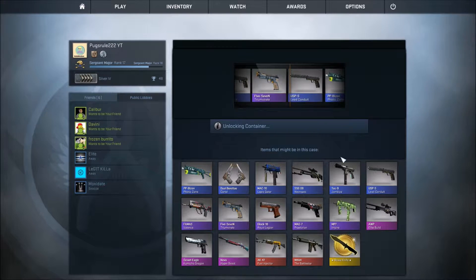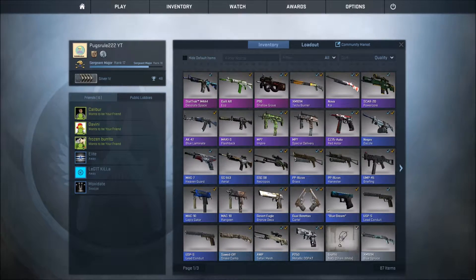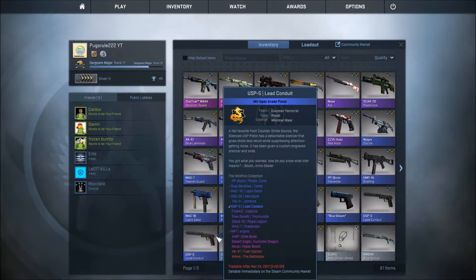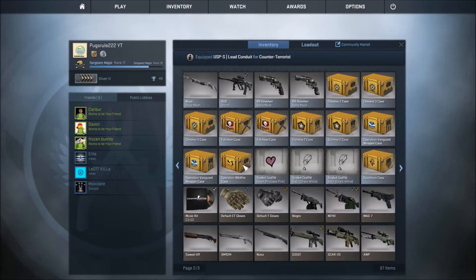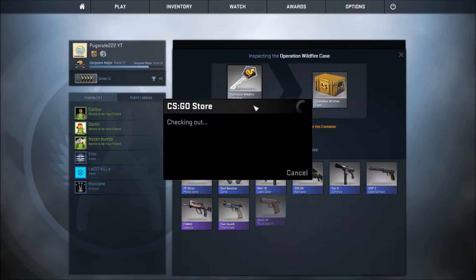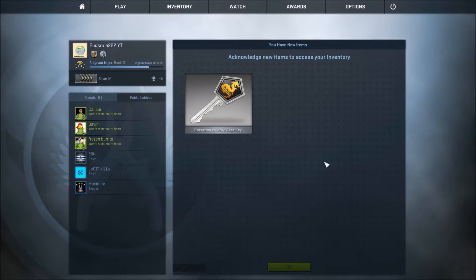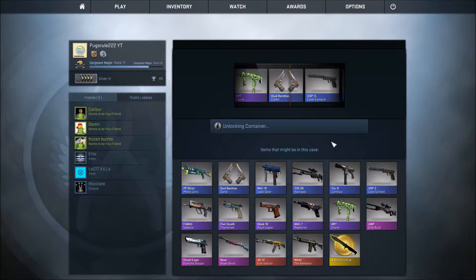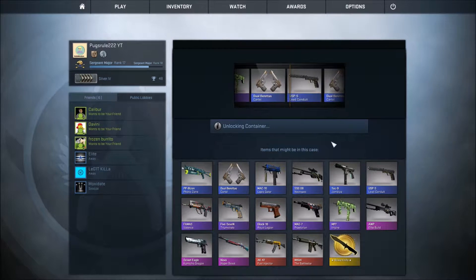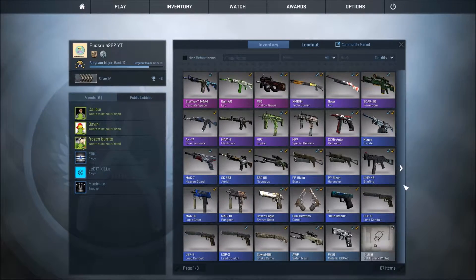Ooh, that looks better than mine — is that better than my normal one? That's battle-scarred, so I'll keep the normal wear. I think we need one more key for this. Nice, open it — how about an Elite Build or a Komodo Dragon or whatever it's called? Just a Factory New. Alright, there's three of those. Now let's do the Vanguard crates.